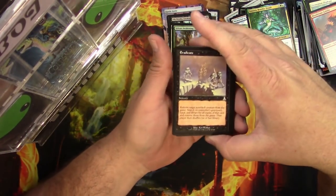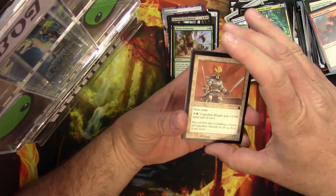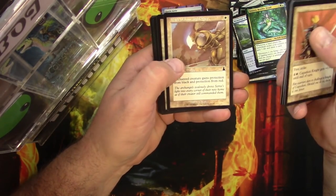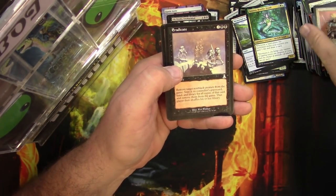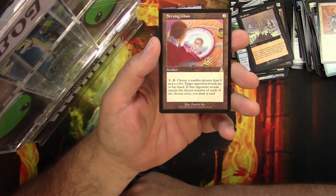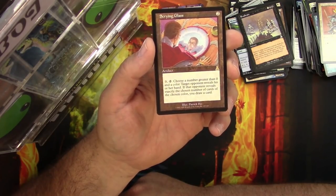Counting down to the rare: one, two, three, four — at least that one was right-side up. Commons: a Knight, a Kolos, some Goblin Masons, Taunting Elf, Hulking Ogre. Uncommons: Eradicate, Extruder, Sanctimony, and the rare is Scrying Glass. Artifact for two: pay three and tap it, choose a number greater than zero and a color — target opponent reveals their hand; if that opponent reveals exactly the chosen number of cards of the chosen color, you draw a card. Not a big one.